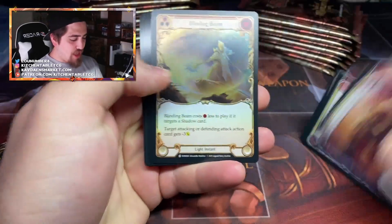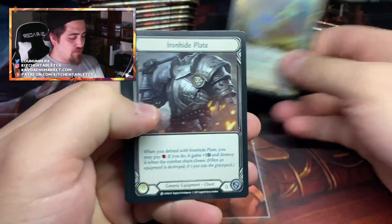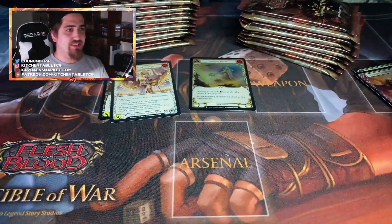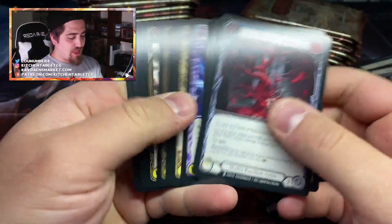OBS is hard to use — if anyone's ever done this, OBS is tough. We're learning as we go here at Kitchen Table TCG. Blinding Beam — beautiful card. We're learning as we get time to invest in setting stuff up, trying to make it good for everyone.